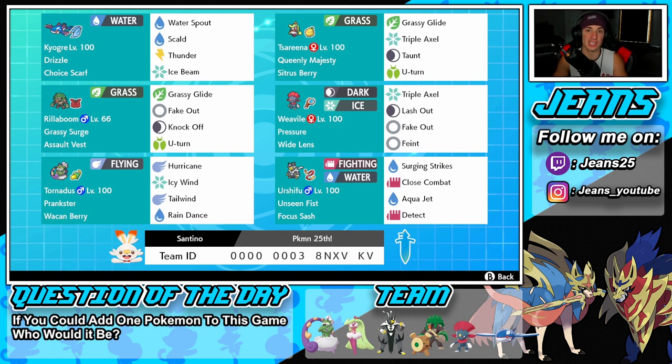Kyogre is just so strong. He hits very hard, has great speed, and has weather control which is super important in this series. He's got the Drizzle ability to set rain, the Choice Scarf as his item to give him a speed boost. His moves are Water Spout, Scald, Thunder, and Ice Beam — two STAB moves and two great coverage moves, all of them heavy-hitting.